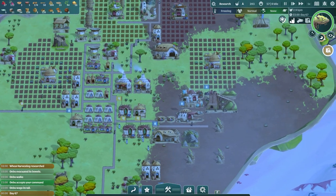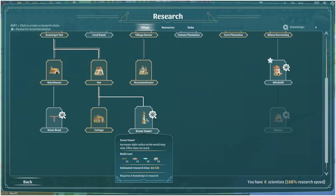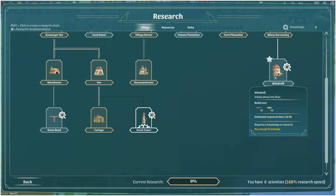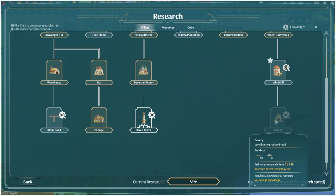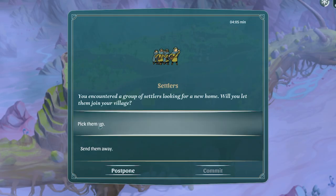I'm going to keep making the Ombu food because he is dreadfully hungry. For the research, I'm going to risk it and go for the scout tower - I think that's a good plan, although I wouldn't mind the windmill and the bakery. A committed scout tower it is. We've got some settlers we can pick up, so definitely pick them up - we need more people.